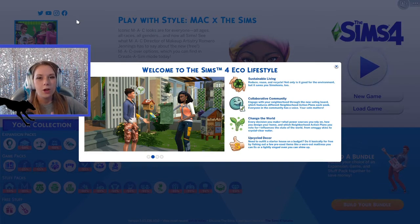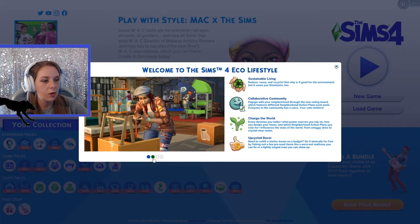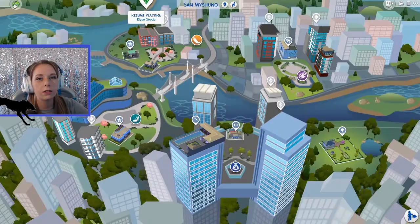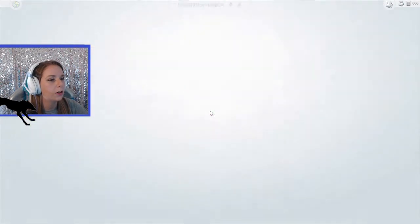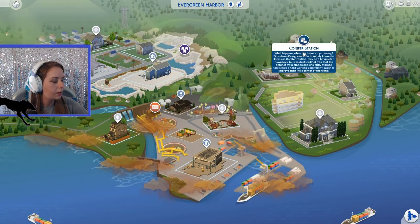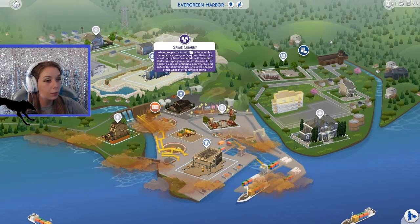From what I've seen on this expansion pack, just watching other YouTubers and gamers, I know that you have different neighborhoods. You're trying to go green, saving the world. So with The Sims 4 Eco Lifestyle, we have this new neighborhood, Evergreen Harbor. We have the polluted city here of Port Promise, the mid-level here of Conifer Station, and of course Grimm's Quarry.